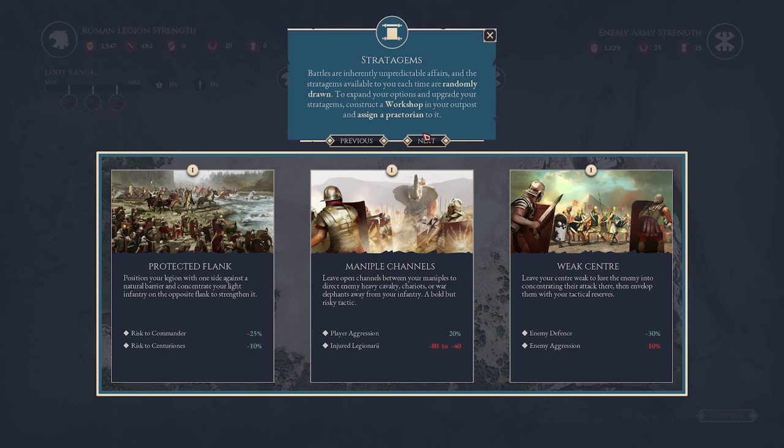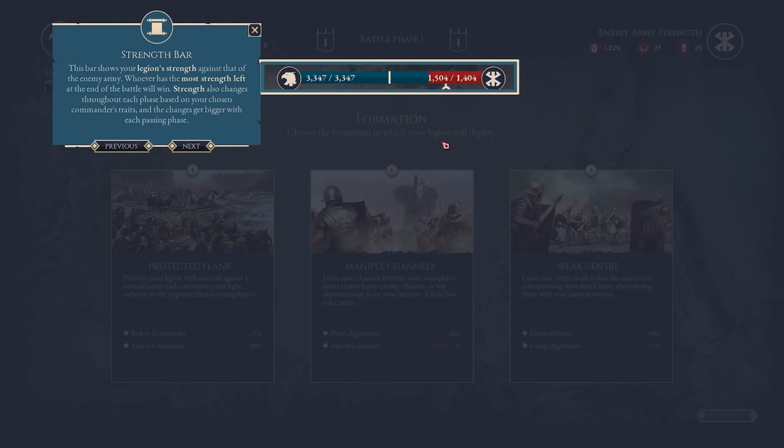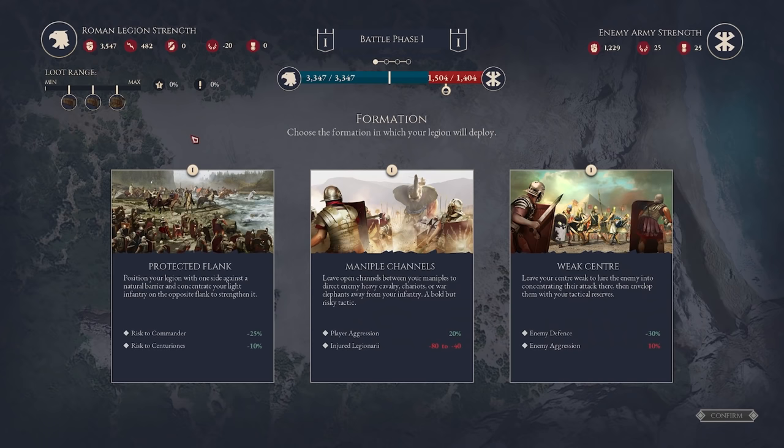We now dive into the battle phase. We can choose stratagems throughout the battle that will have effects on the greater theme of the battle. The opponents will also play stratagems as well, and you unlock more of these as you get further into the campaign. We have the strength bar at the top and the threshold for scattering the enemies. At the top we have our manpower, injured soldiers, missing soldiers, and army morale — and our army morale is not looking good right now, so we need to try and adjust that ASAP.